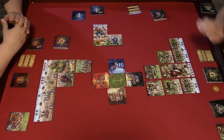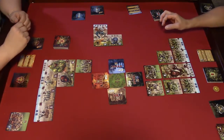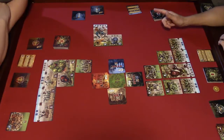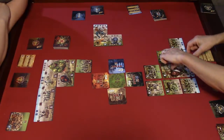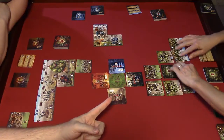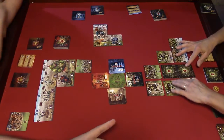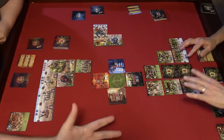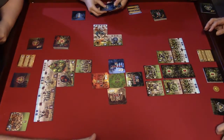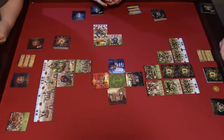Haley held on to all that stuff — smart play. Nina's dragon has a wing symbol: after attacking it flips face down because it's away, then returns at end of round. The dragon just flew away. Now it's Haley's turn.